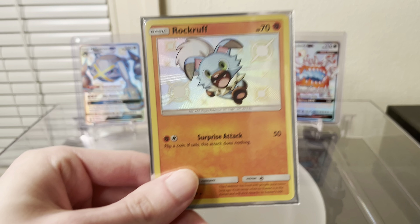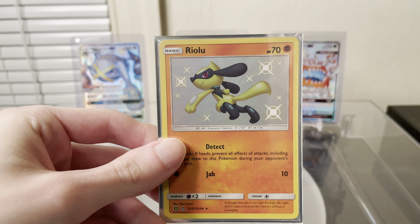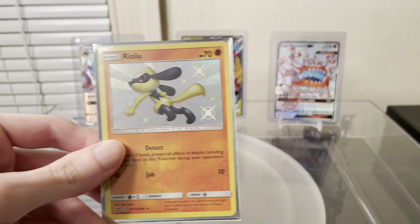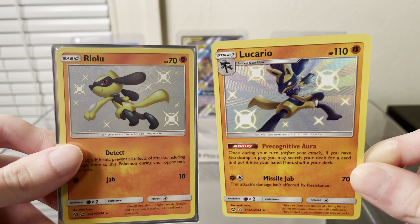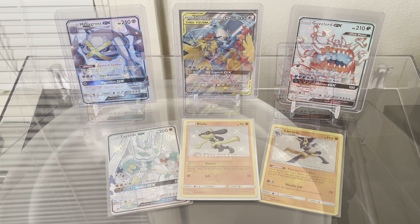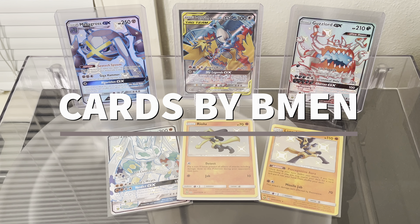Oh, this is Rockruff, sorry. Here is that Riolu. So here we have the matching Lucario. That's gonna do it for this video. Let me know what your favorite card was, but I mean there's not many cards to choose from this time. The Zygarde was the one I pulled. But until next time, peace.